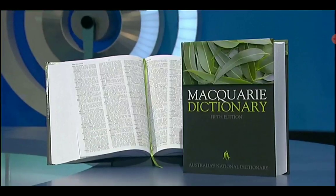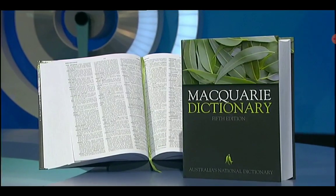Absolutely no superstition there. Aaron is sent home with a copy of the Macquarie Dictionary, 5th edition. Stephen, finding the night very nerve-wracking, can't believe he won on a score of double 13 - 26 points. Stephen is confirmed as carryover champion for next week.